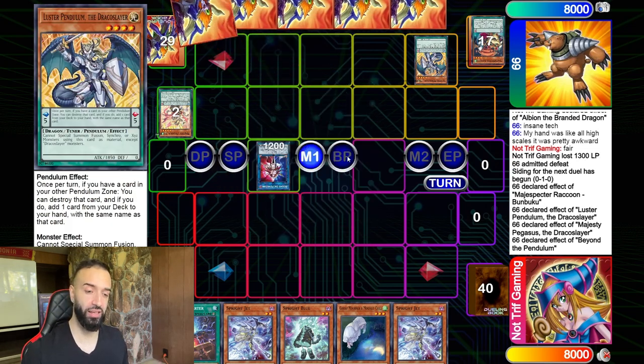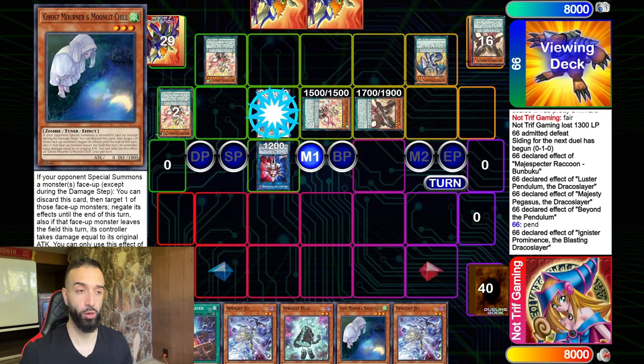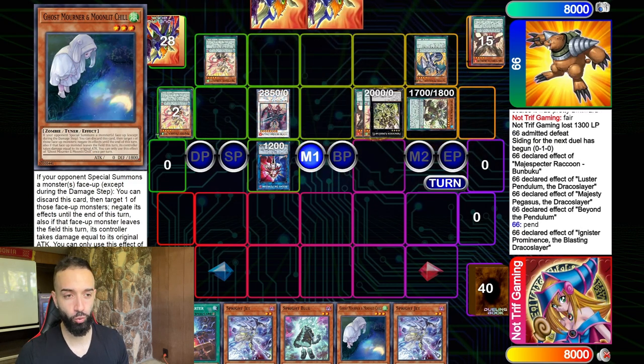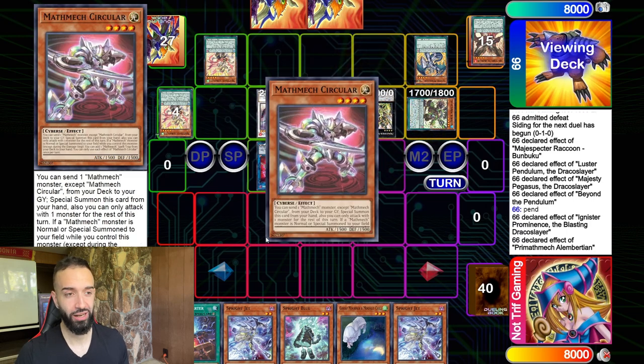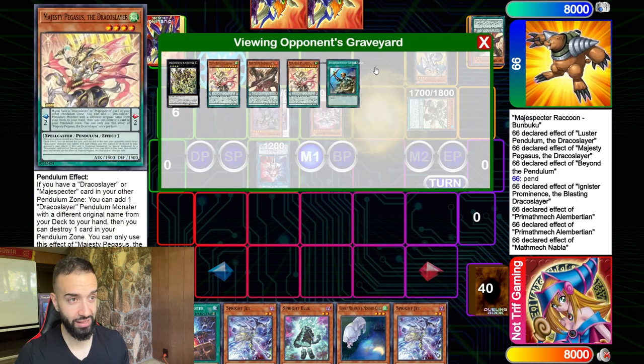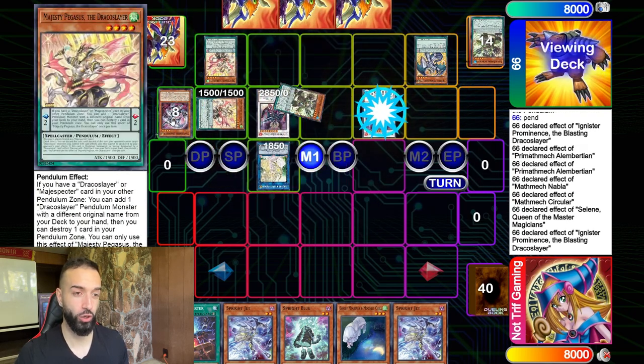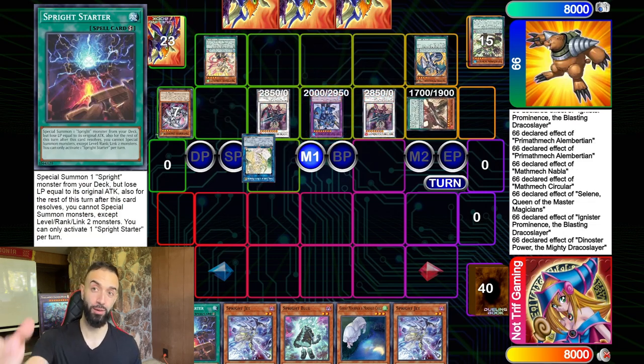In a scenario like this, I'm saving Ghost Mourner for when it's going to hurt the most. I felt that if I Ghost Mourner Beyond the Pendulum it won't do much — I probably should have Ghost Mournered that. My friend is playing a cool Dino Mech deck; if you haven't seen the deck profile, let me know.